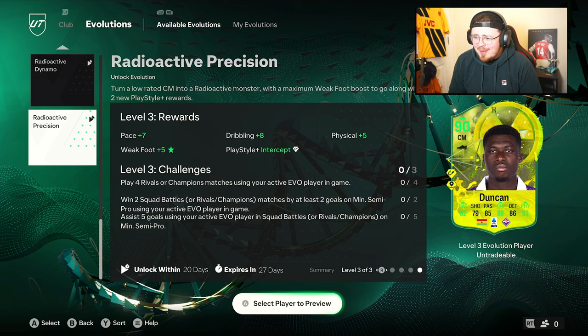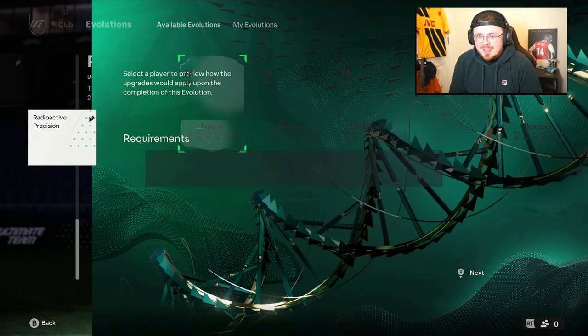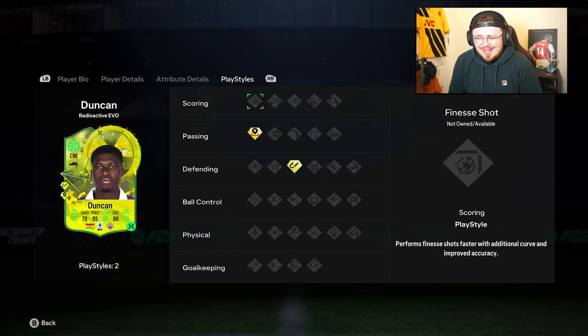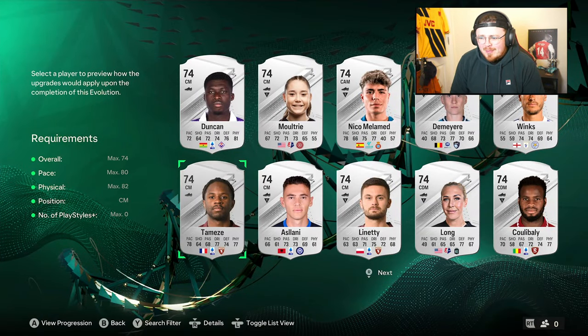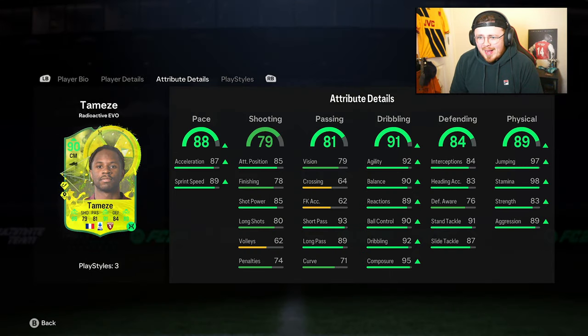Radioactive Precision — what do we get? Intercept and Incisive Pass. The boost also looks pretty insane — we get plus five weak foot on this one as well, something to consider. In the club I do actually have Duncan. The card stats look pretty solid — shot power 99, long shots 99, two play styles, not ideal. And one thing I didn't mention: Radioactive chemistry is a thing, so these guys would be on full chem pretty soon.